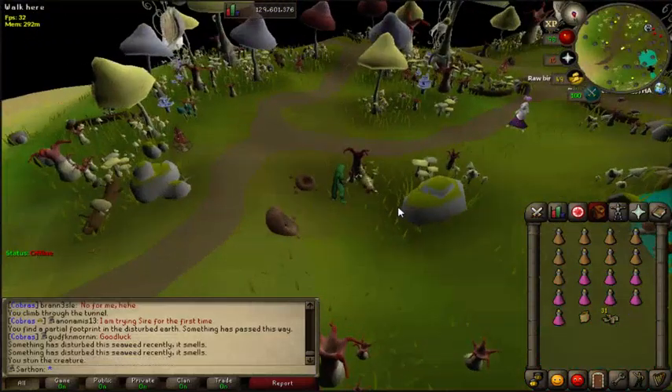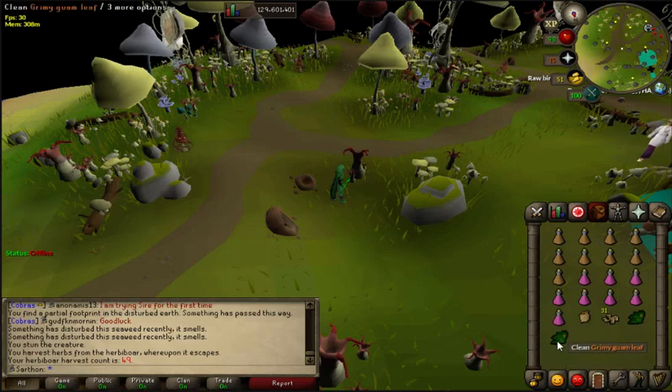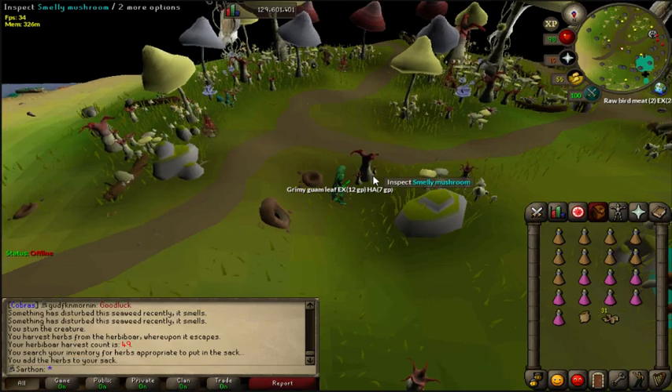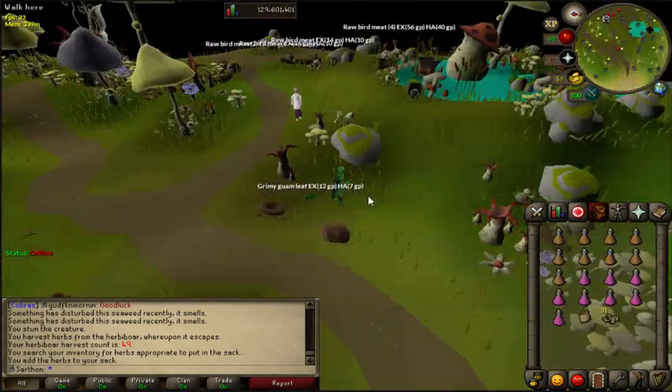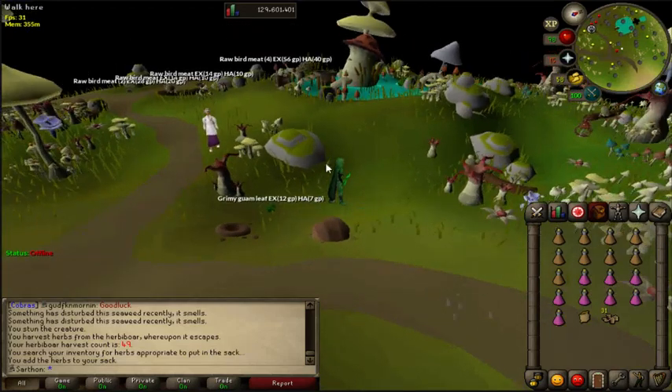There's the Herbiboar again — we're going to harvest it. We got a Guam and a Dwarf Weed. It also tells you your kill count is 49. I believe the pet is 1 in 1,000 — don't quote me on that, could be 1 in 3,000. But it's not a bad rate, and it's pretty cool looking.